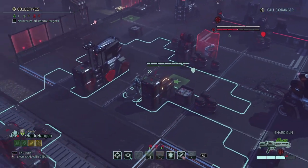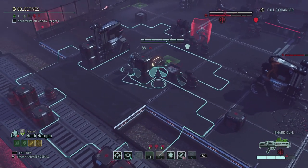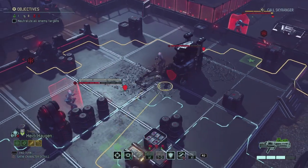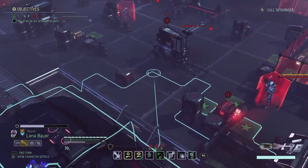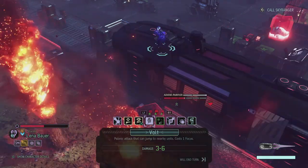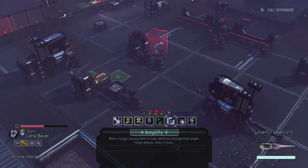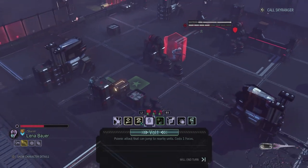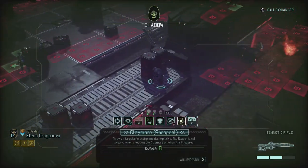Heidi now has disorientation so she can't use Slash and her shots are really bad. She can't use Teamwork either, but she still has a lot of movement. I can't use run and gun. Let's see what we can do — can't forget about Lena. Lena might be able to do some nice things. What if I use Volts? Volts can jump to nearby units. She can see the sectoid and the shield bearer, which has a lot of armor. Oh — Volt does extra damage from the sectoid! Lena can throw a claymore and keep concealment.